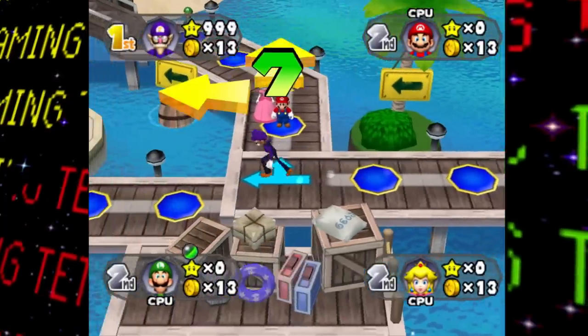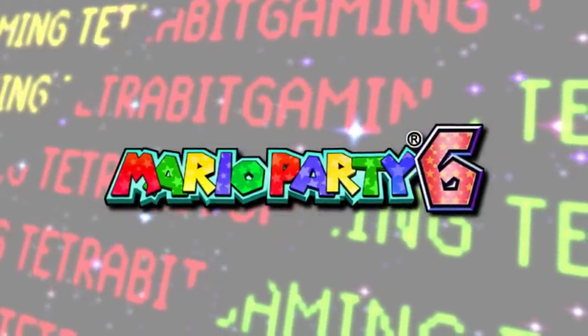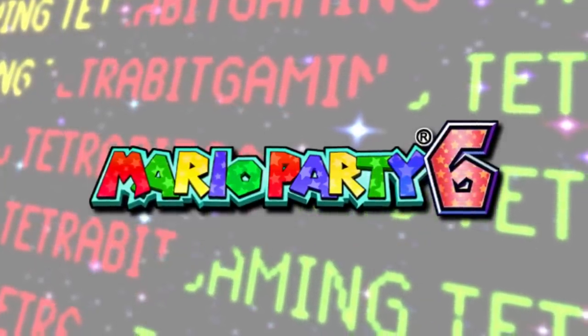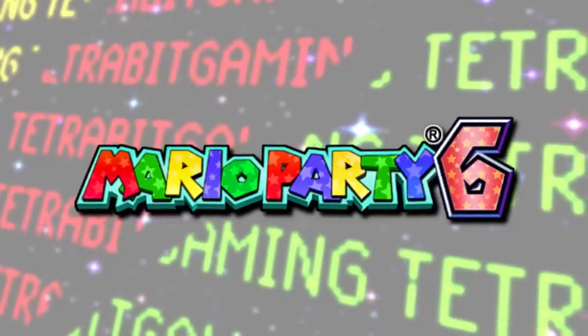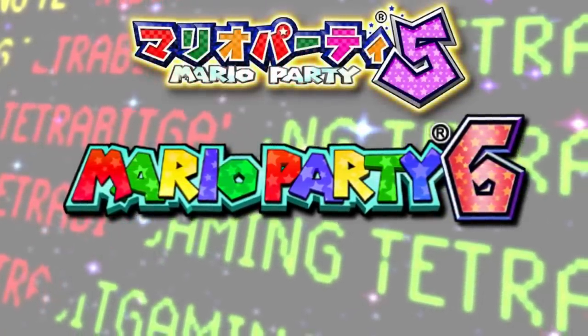Now let's move on to some unused graphics, the first of which is this early logo for the game. This logo looks pretty similar to the Mario Party 5 one, right down to the star pattern on the letters, which would make sense as the developers likely used the Mario Party 5 logo as a reference. Even the 6 here appears to be the same style and inner pattern as the 5 in the Japanese logo, albeit in a different color.